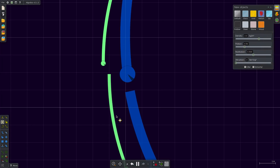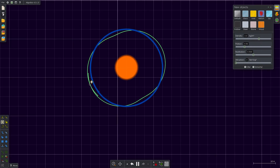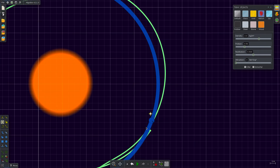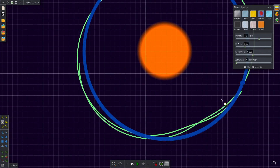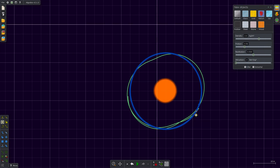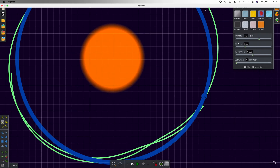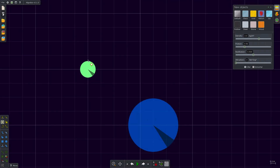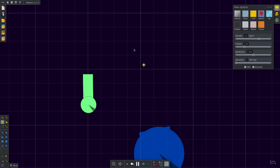Oh! And there you have it — that's how you make a moon orbiting a planet. Thanks for watching this helpful video! Please subscribe — I'm begging you, I literally taught you how to make a moon, now please subscribe.